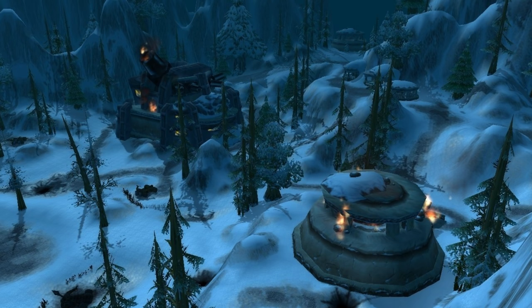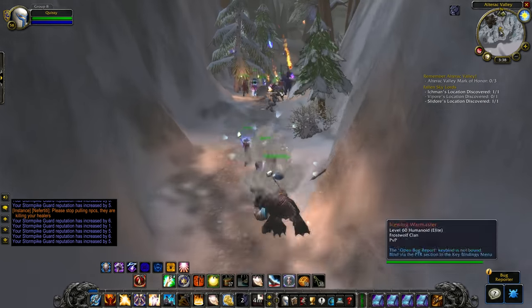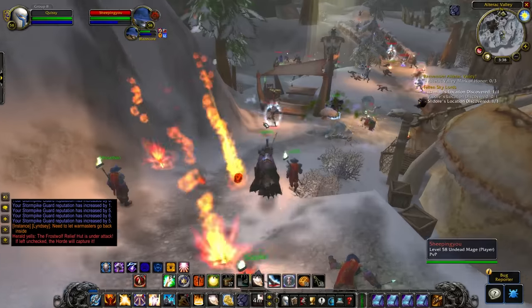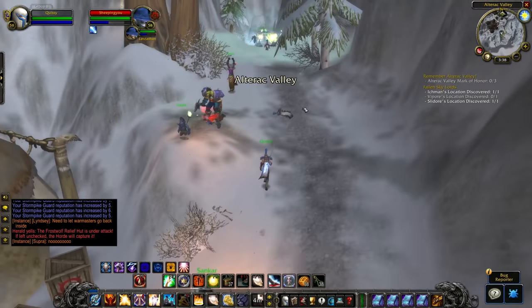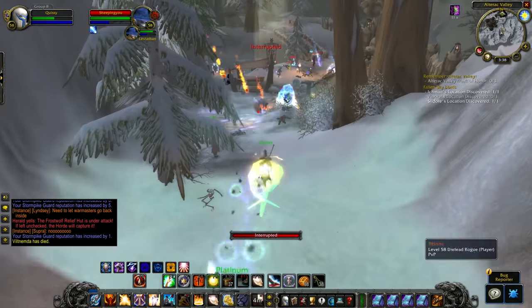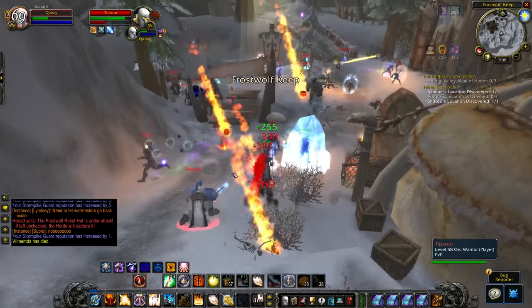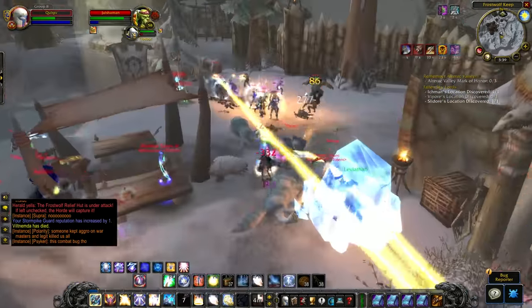PvP combat can be all about burst damage. So if you have really low defenses — health, armor, etc. — you can bet you'll be a huge target. In Alterac Valley, the enemy team always seems to focus on cloth users first, and if you're a cloth user under level 60, rogues are going to be sneaking up trying to one-shot you. Survivability is huge for battlegrounds. Living means completing objectives, and completing objectives means victory.